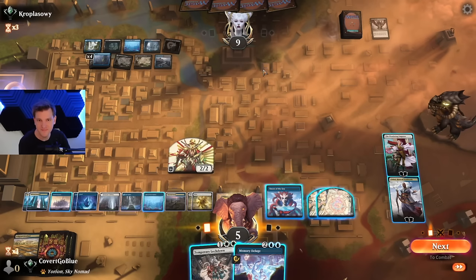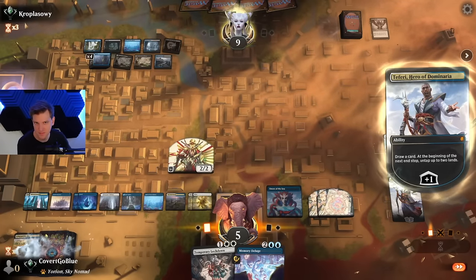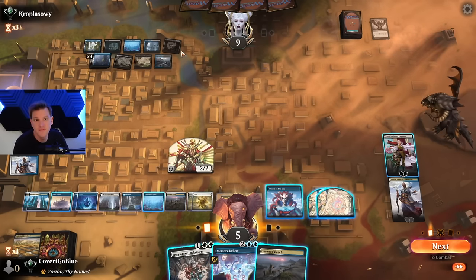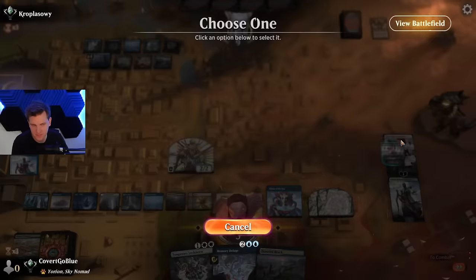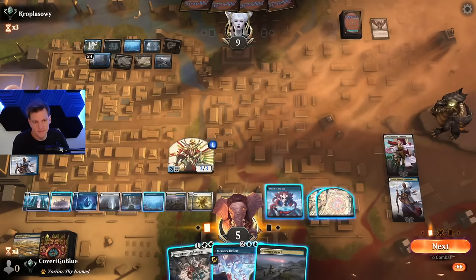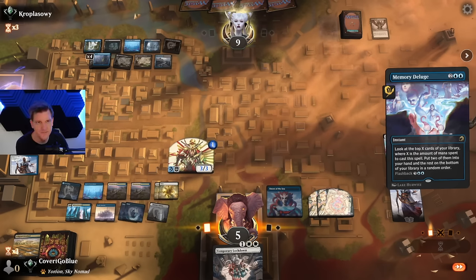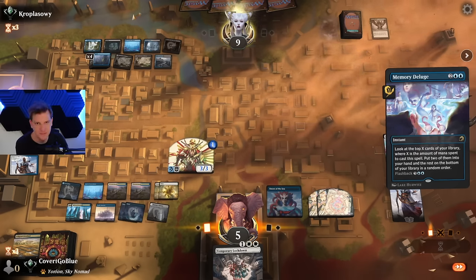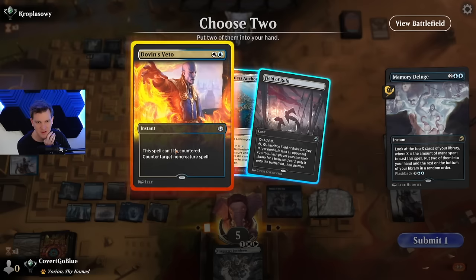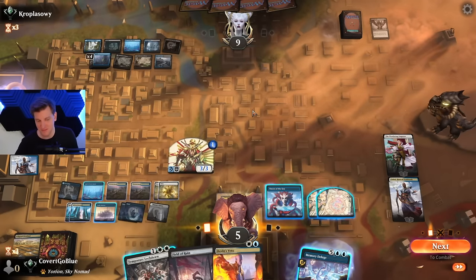They don't have a spot removal spell or I'd be dead. Not another Lockdown — they don't have a spot removal spell. They might have a Shark Typhoon. They have a blocker in Hall of the Storm Giants that we can't remove at this point. They have a Hive that's coming over — that's not lethal. Remember your training. Let's try for a Memory — that should make them a little nervous. Veto. Field of Ruin — did I already play my land? I did. Oh, that's a mistake — that's a dumb mistake.